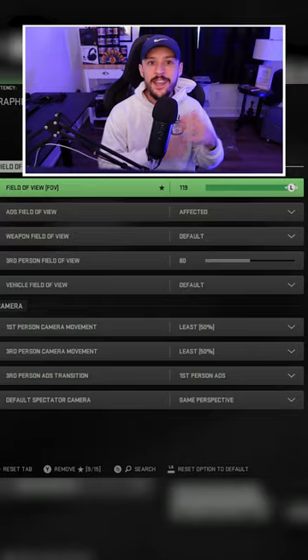So instead of cranking your FOV up to 120, try setting it between 100 and 110. You'll still get the benefits of lower recoil while also still being able to see people that are far away.